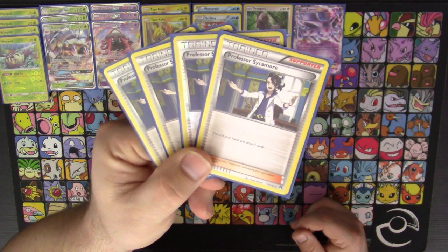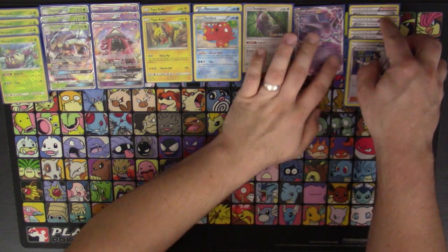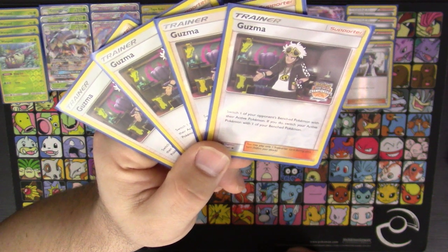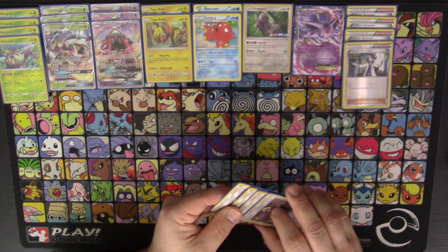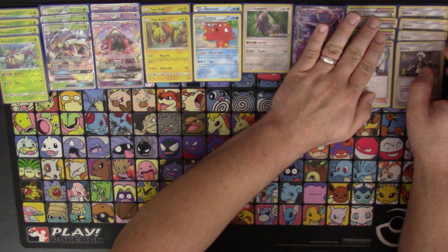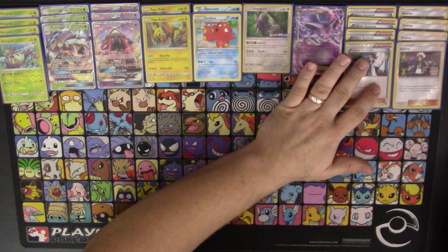Onto the supporter lineup: four copies of Professor Sycamore — discard your hand and draw seven new cards. Draw support is obviously important, so why not run four? We also have four Guzma. Obviously a Golisopod deck needs Guzma — they go together hand in hand. Switch one of your opponent's benched Pokemon with their active, and switch your active with one of your benched. You need four because getting out of the active is the name of the game in this deck.